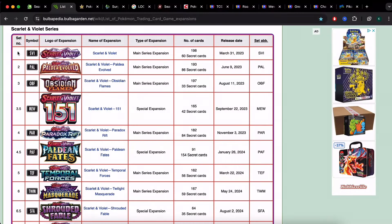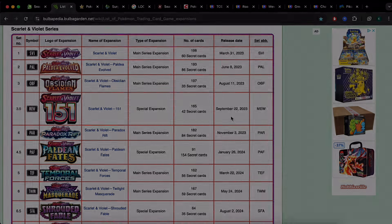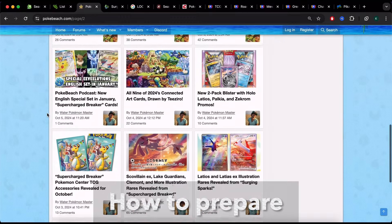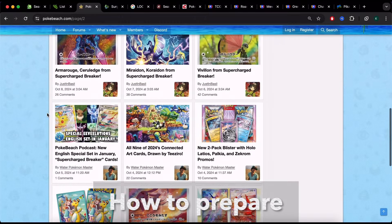Looking at the Scarlet Violet era, you get four main sets a year: Scarlet Violet base, Paldea, Obsidian Flames — Scarlet 151 is a special set — and Paradox Rift. There's main series, main series, and special expansion. The number of cards in each set, the main set cards, the secret rares that everybody wants, and the release date. We get all our news from Pokebeach — a great resource that lets you know which sets are coming out.